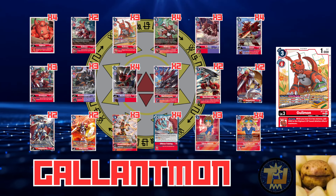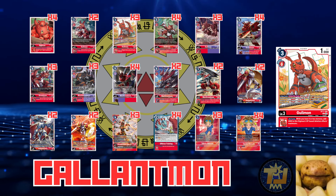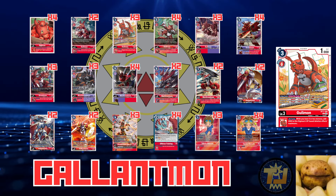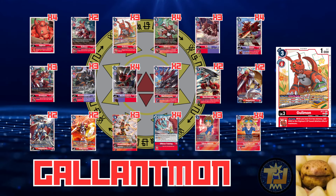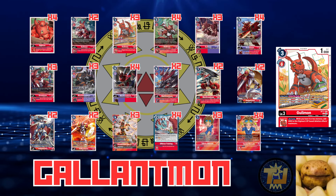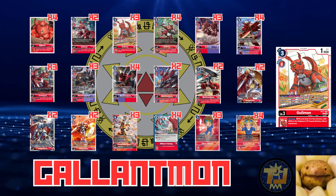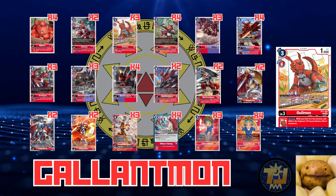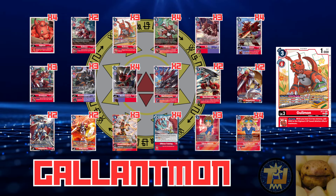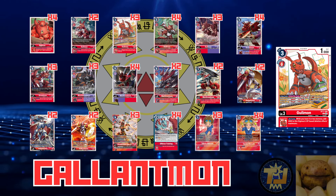The BT17 Guilmon inheritable is: all turns, when you're at zero or less memory, add 2K to this Digimon's DP. This makes it great for DP-based deletion effects and Maximums. It also allows you to potentially play Takatos for one cheaper. A normal turn one opener I find myself doing is having this Guilmon in raising, then hard playing an EX2 Guilmon to search, promoting the Guilmon next turn, then hard playing a Takato — which can pop an Ukomon they played or get an extra memory back.